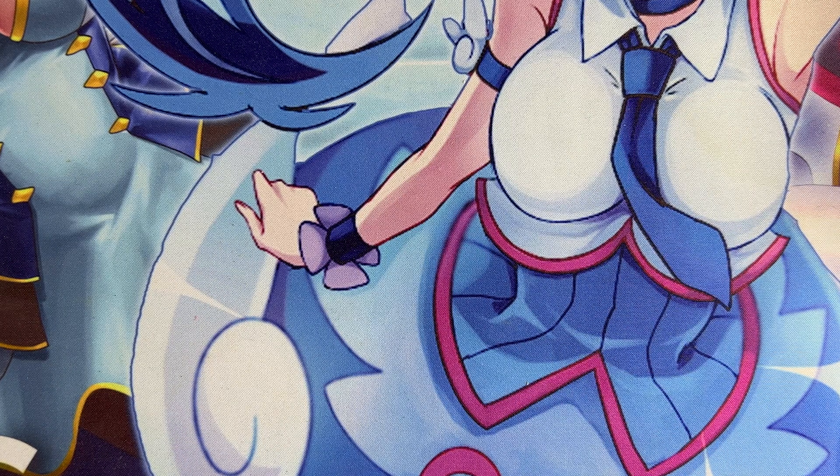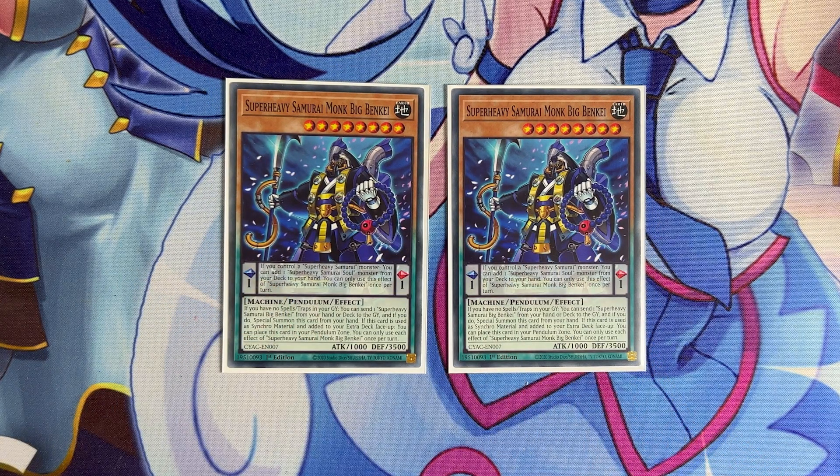We have two copies of Super Heavy Samurai Monk Big Benkei. This is the pendulum monster you want to be placing in your pendulum zone with Wakaoushi's effect. If you control a Super Heavy Samurai monster, you can add a Super Heavy Samurai soul from your deck to your hand. Because of Wakaoushi's effect summoning itself after you get Big Benkei on your scale, you'll always have something on the field to resolve this effect and get your souls. Its monster effect lets you send Big Benkei from hand to graveyard to special summon it, but I feel like just using this card for its pendulum effect is what you really want.